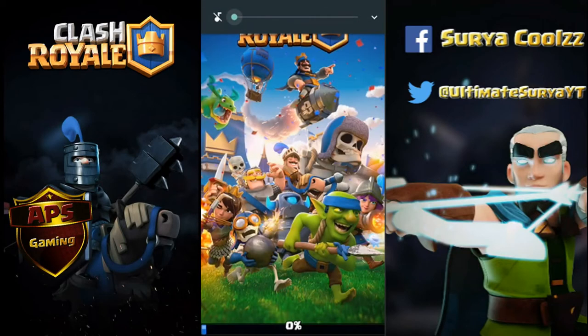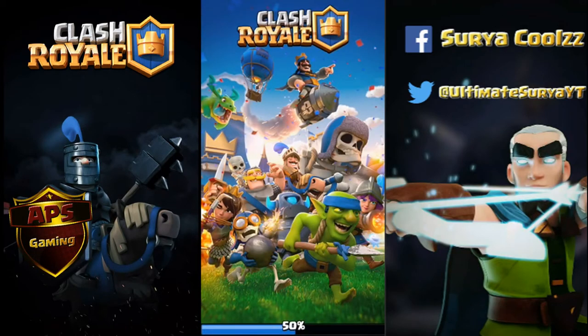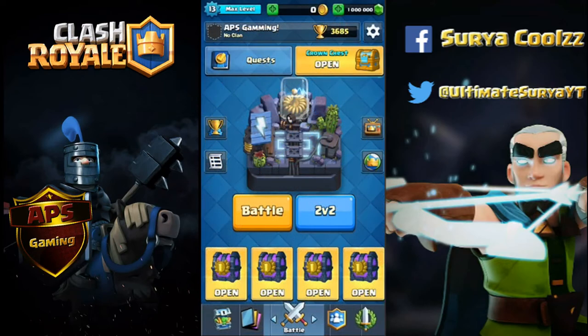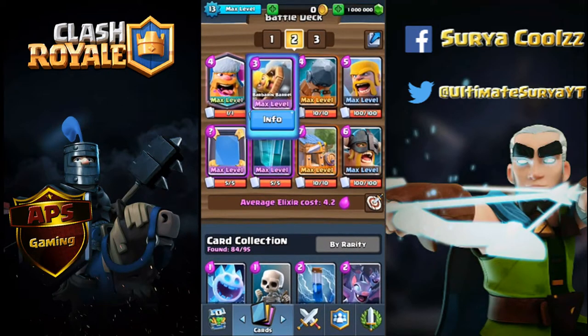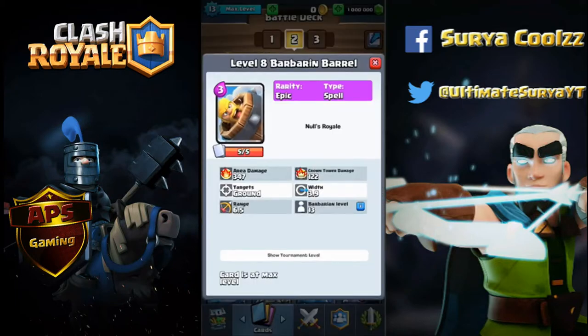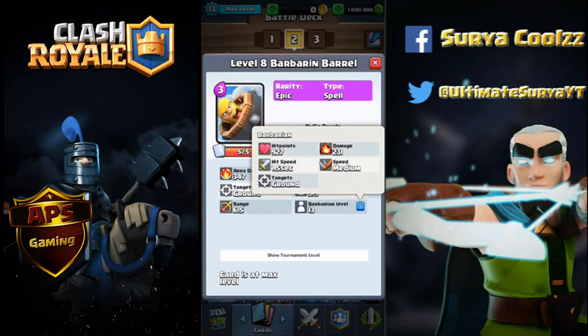What's up everyone, this is me UAPS. Today we have a sneak peek for you guys about the Barbarian Barrel right there in Hog Mountain. I'm gonna show you its stats at max level. It's an epic card and it's just like a Log — it pushbacks everything in the game. But it won't reach the tower; it ends almost two tiles from the princess tower and one tile from the king tower, and then it spawns barbarians.